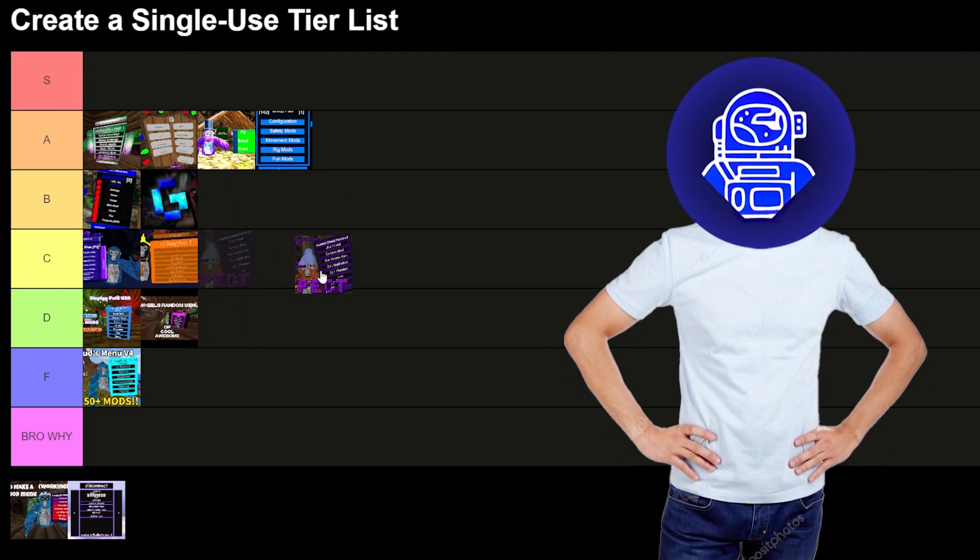Now we got aesthetics. Let's start off with Hubbud — it was only like blue, so let's give it D tier, it wasn't really that great. Display — also blue, I'm gonna give it B tier. Raz's mobile menu — F tier, you can't even customize it, it's just red or green. Raxxon has some customizability, so I'll give it C tier. Wheels' random menu — I'll give it D tier, it's a stupid template so it's not that great.